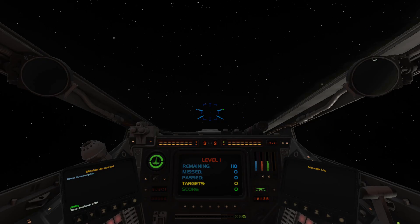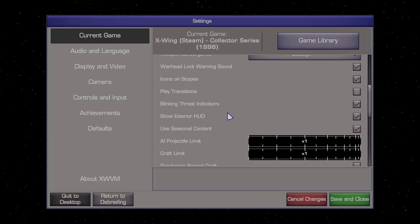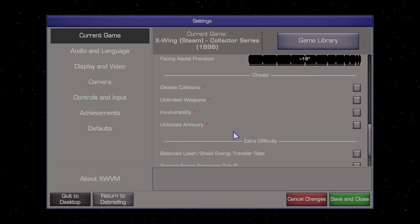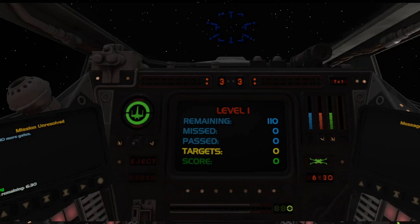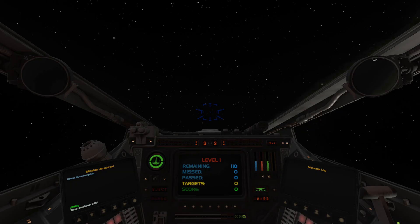I'm now going to switch on the modifier. You can actually see there is a red bar — like a single red bar — which is probably about five percent. So a full laser charge, if you use the difficulty modifier, gives you about five percent charge of a full bar basically.